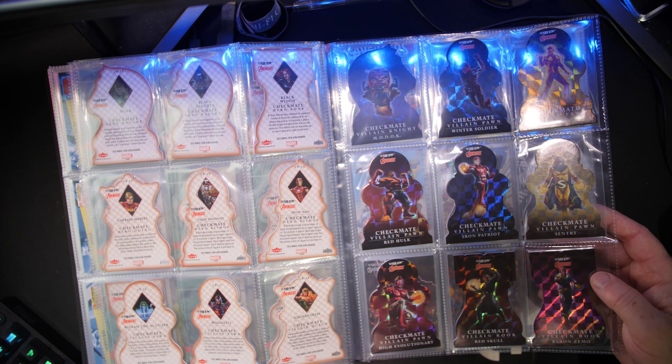So here's all the checkmate cards. There's a gap here because I kind of grouped them all together, but the entire checkmate set is here — all the way up to Thanos, Captain America. And then I also have all of the 10-card Earth's Mightiest spinoff set. So here's three and they're all here.